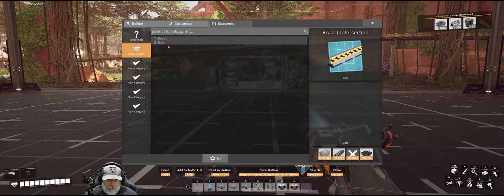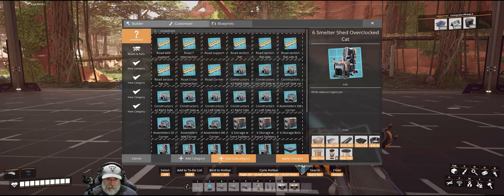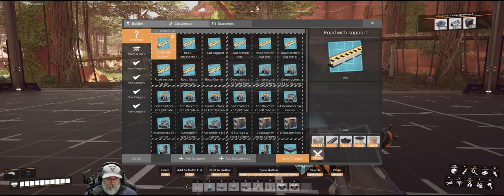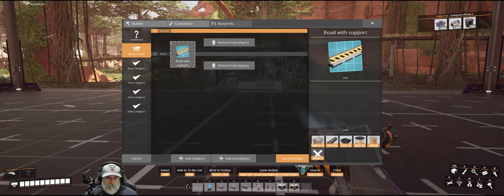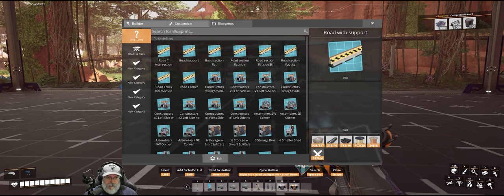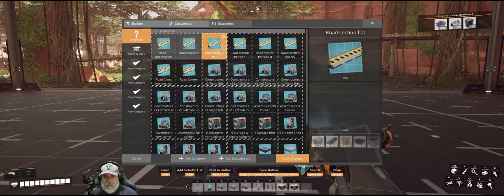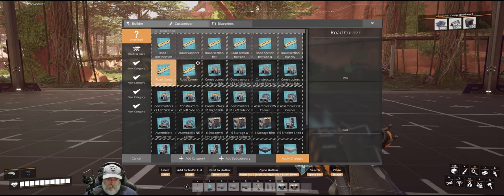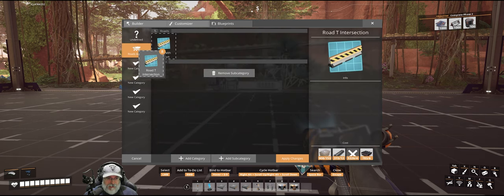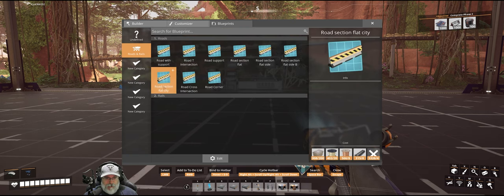Now go back to undefined, click edit, and grab the road blueprint — Road with Support — drag it over to Roads and Rails and drop it into Roads, then click apply. To move several blueprints at once, go back to undefined, click edit, hold Shift or Ctrl and click all the ones you want. They'll highlight in gray, then click and drag them all together into the target subcategory and click apply changes.